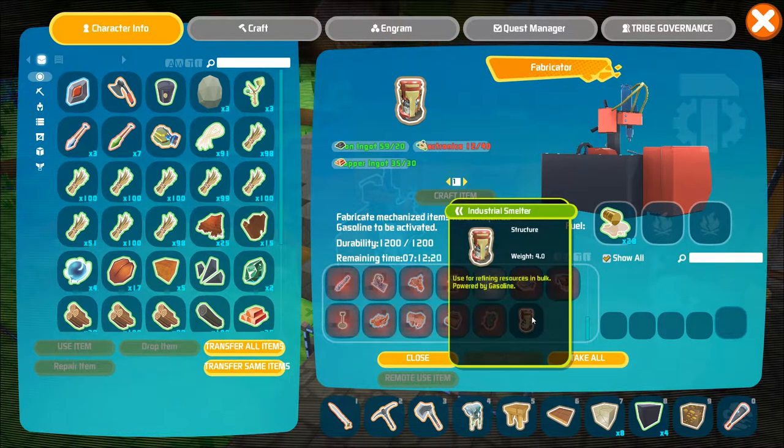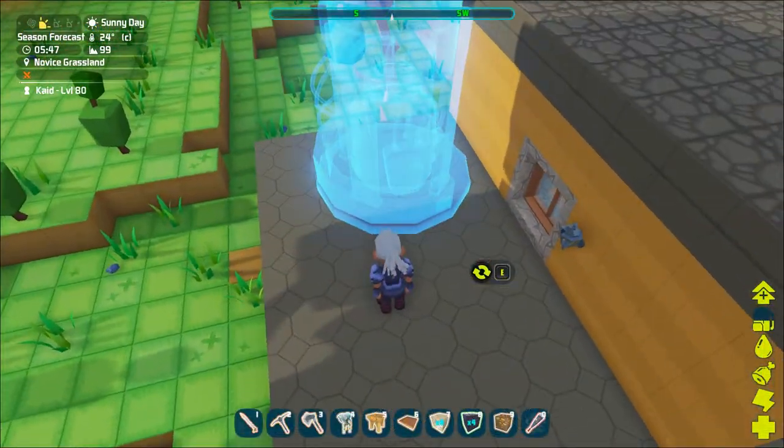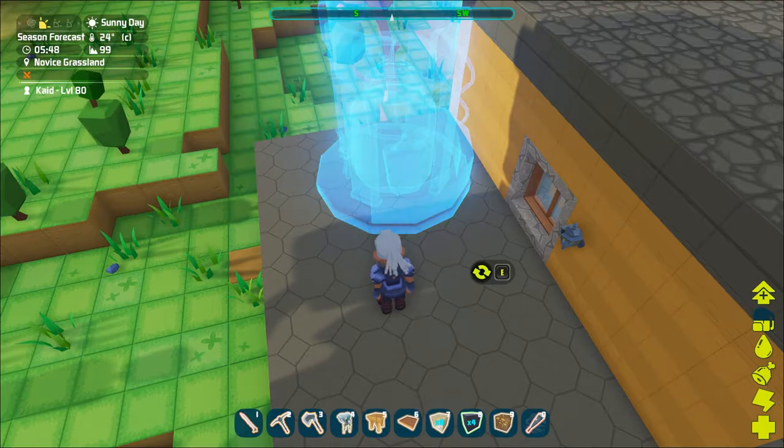Once your industrial smelter is ready go ahead and drop it in your inventory. Find a solid foundation to place your industrial smelter on, then go ahead and open its inventory.